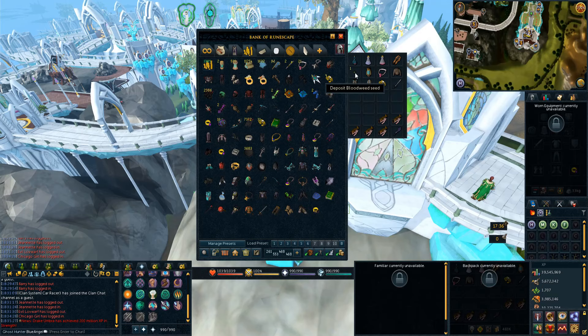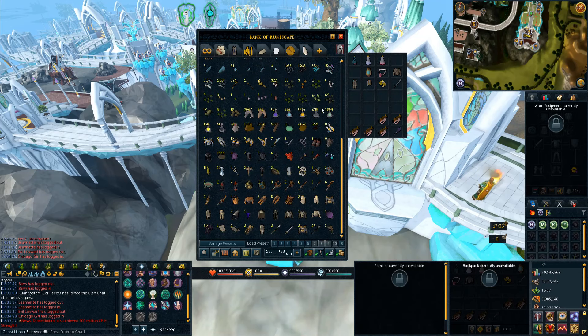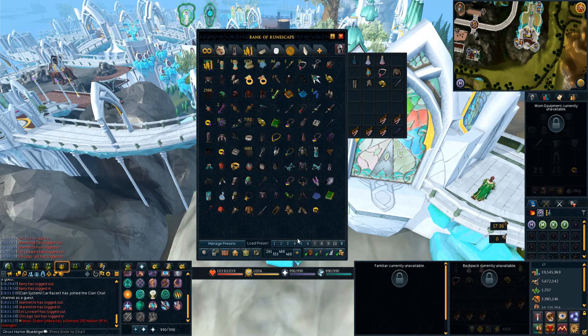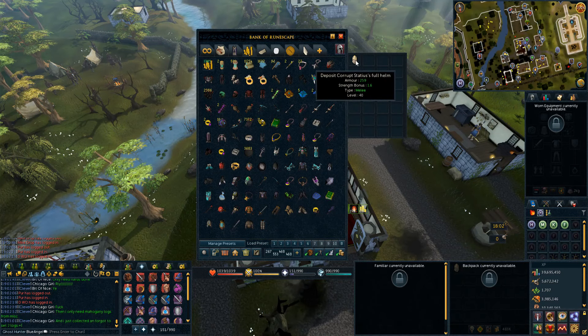We did another trip and literally got a Blood Seed and a Corrupt Dragon Plateskirt. My RNG is going — I don't even know where it is right now. Last episode we were getting lucky, but now we are getting pretty much dry trips. That trip we only got a Statued Full Helm. Pretty sad, but it's not too bad.